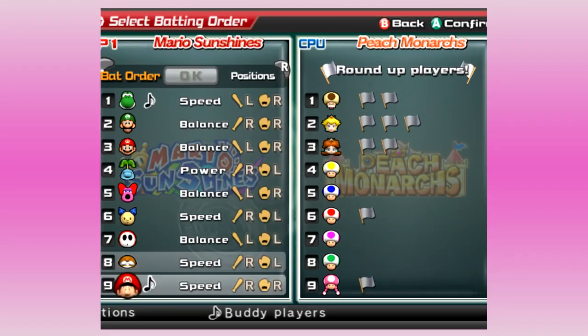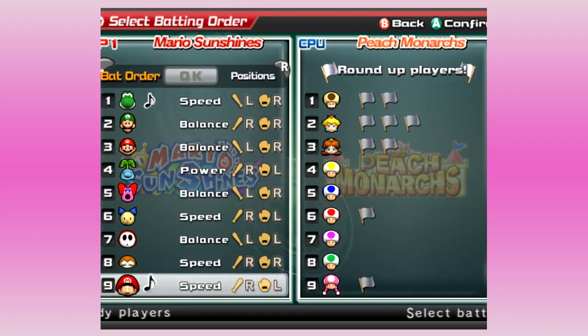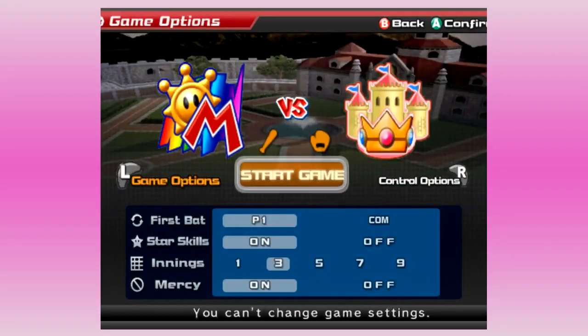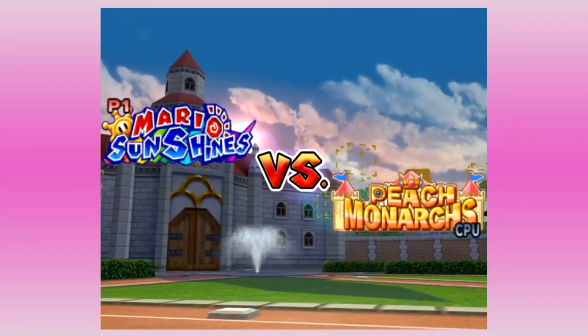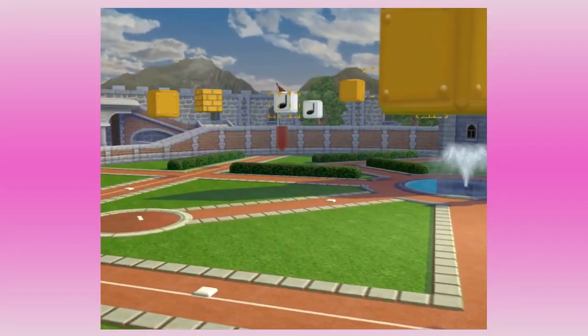I also want to make sure we keep our first baseman with a left-handed glove, just to simulate real baseball, because they have an advantage. That's basically the only real position on the field where being a left-handed thrower is an advantage, because you're throwing the opposite way of everyone else — that's why everyone else gets to throw right-handed up-field.